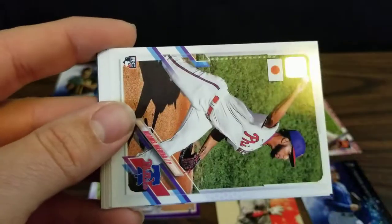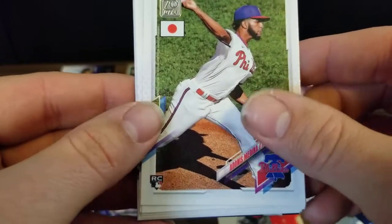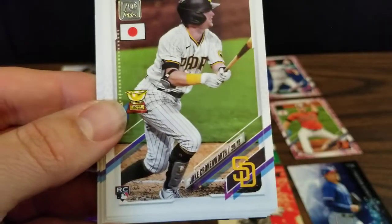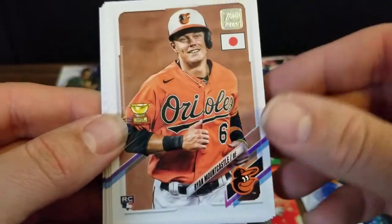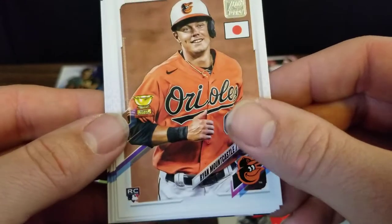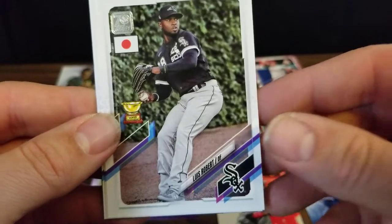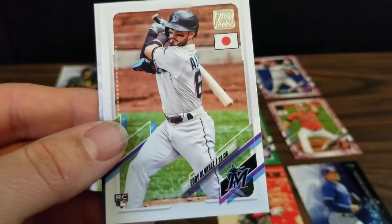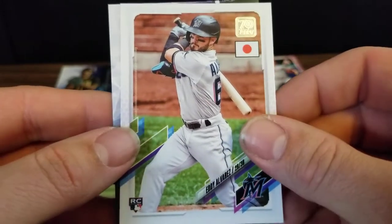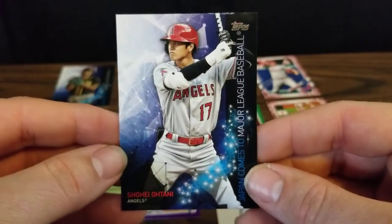Next to last pack — we've got a Juan Soto, rookie card of Adonis Medina, Miguel Cabrera, another Jake Cronenworth rookie cup card, our second Ryan Mountcastle in two packs, Noah Syndergaard, another Luis Robert rookie cup card, Orlando Arcia, Eddie Alvarez rookie. And then a Japan Comes to Major League Baseball card of Shohei Ohtani.